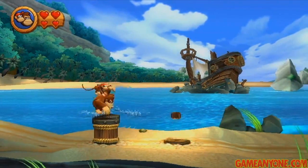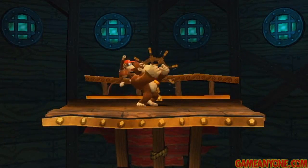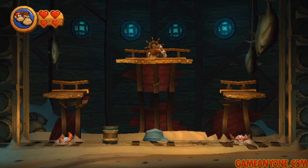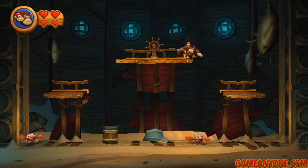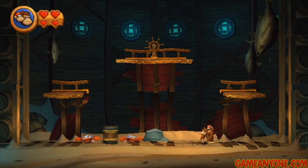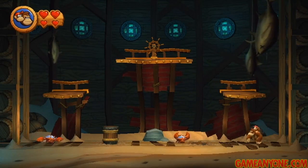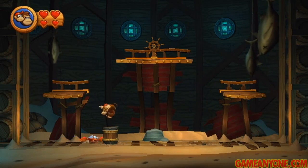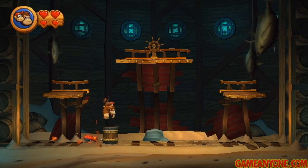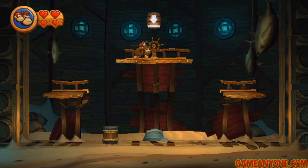We can pound on this little peg here, and a barrel will pop up that will shoot us into the background into this little sunken area back there. Perfect shot. Once we get in here, we've got a couple of enemies to defeat. These guys are really no big deal. What you need to do is jump on them once — they will put their claws up — then roll into them. You can also ground pound in front of them to flip them over and just jump on them there. If you're not comfortable with rolling, you can do that.